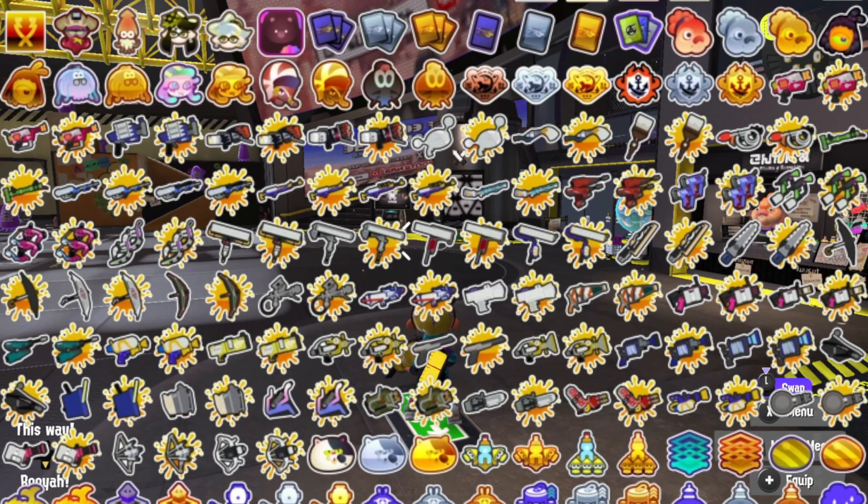The rest after that are all the store badges, which you get for spending a lot of money at each store. For the gold badge, it's 1 million — you need to spend 1 million gold in each store to get the gold store logos.